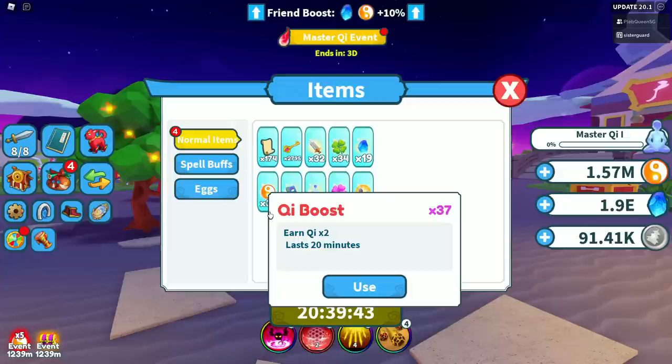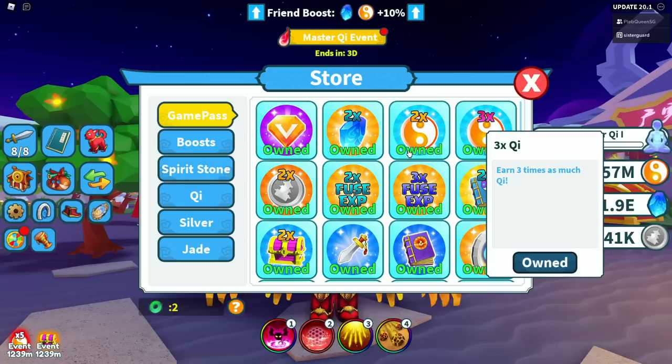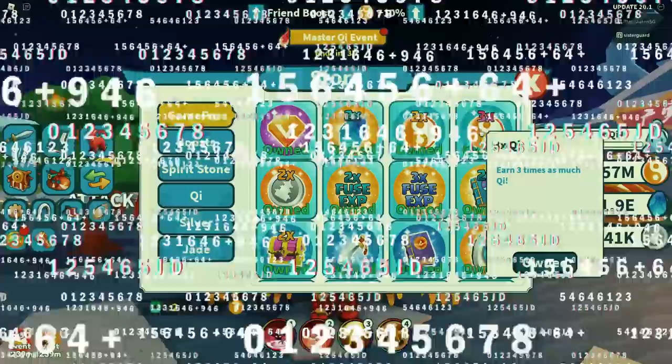Your chi boosters — you need to be using a lot of these, especially during this event. This is times two, times five, so using a booster gives you a big buff for a lot of chi. The other thing to note is getting the times two and times three game passes, because combined with the event that makes it times 60 for game pass holders.